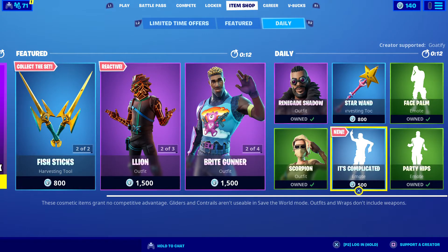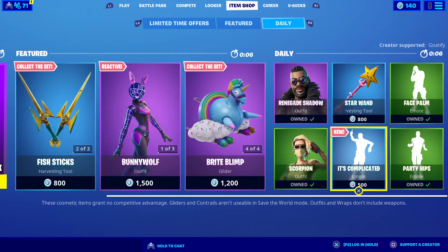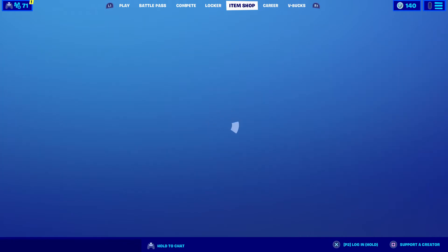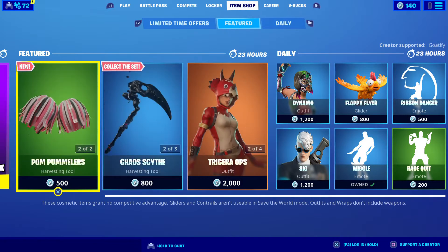Hey guys, welcome to a brand new video. The item shop is about to update — let's see what we get. Hulk Smasher pickaxes, please! Whoa, new skin — Yankee with no broom!